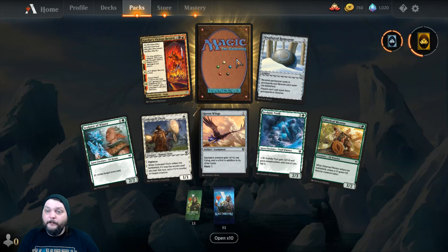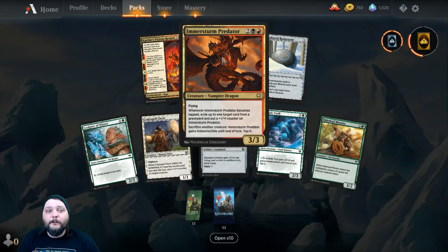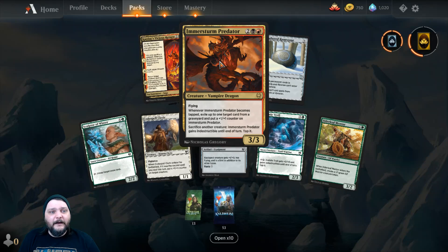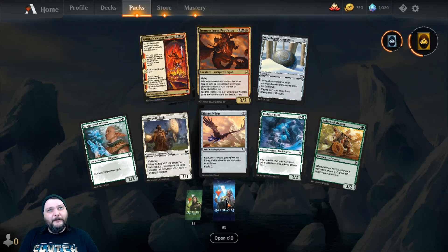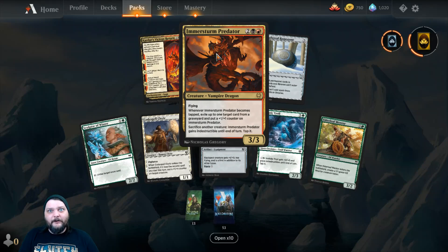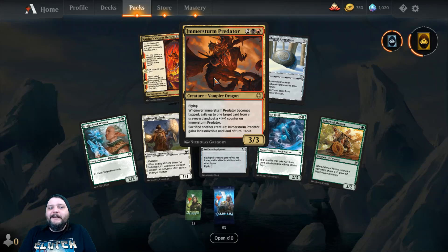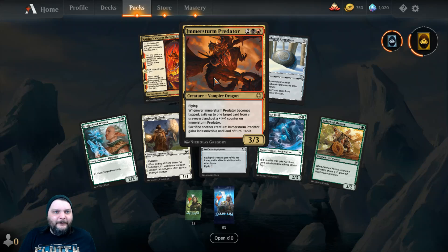Let's see what we got for the rare or mythic — maybe another mythic. That's the third one I've gotten this week, man. The third one. I've gotten 3. You saw Monday's episode where I had 57 of these. I opened one on Monday — got an Immersture Predator. Opened 2 on Tuesday; one was not the Immersture Predator, but one was. Then I'm opening one on Wednesday and I got another one. That's 3 out of 4 packs, the same rare.